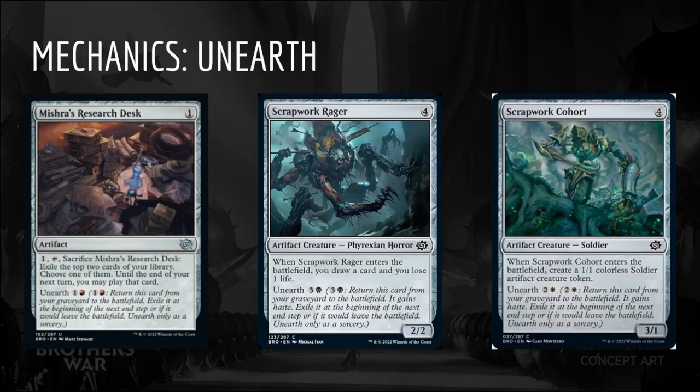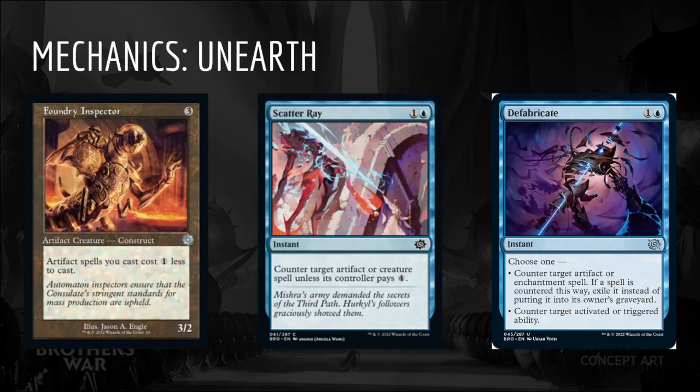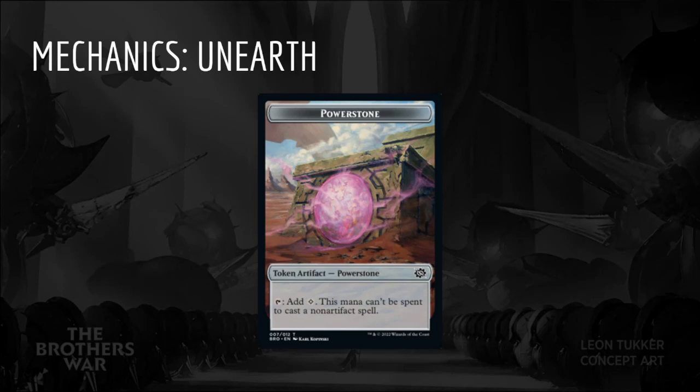The next mechanic is Unearth. Unearth is an activated ability that returns a permanent card from the graveyard to the battlefield with haste. The card is then exiled at the beginning of the next end step or the next time it would leave the battlefield. Unearthing is not considered casting the spell, therefore the cost is not discounted by a card like Foundry Inspector. It can't be countered by something like Scatter Ray, but it can be countered by the second mode of Defabricate. Power Stones can be used to pay Unearth costs.